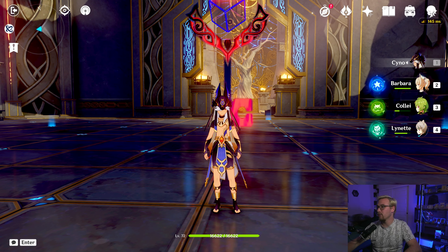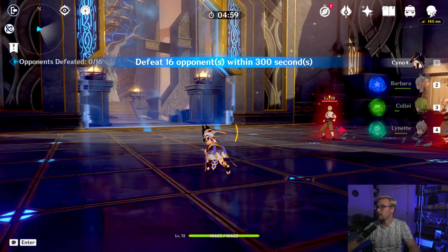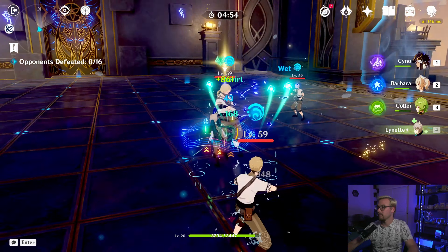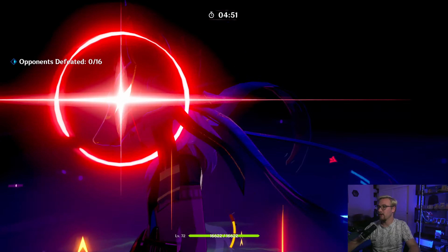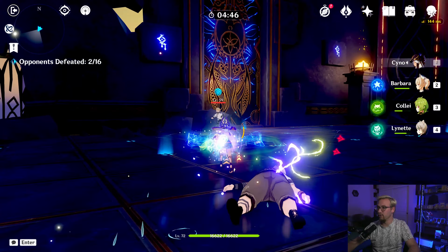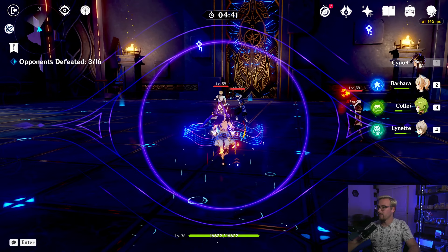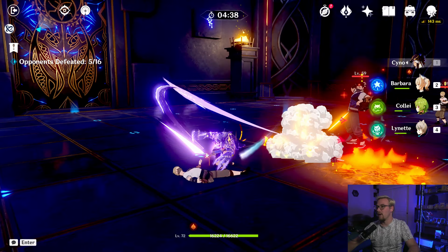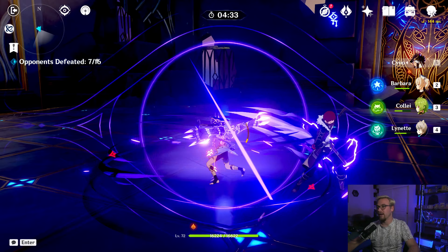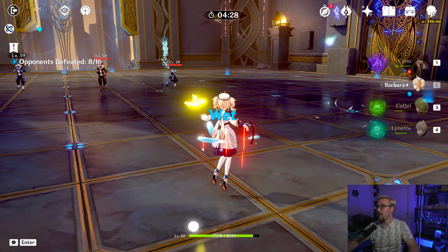The rotation will be to use Barbara's skill, Collei's skill, then go to Cyno, activate his burst, and we're going to be doing Quicken Aggravates, Bloom — every reaction we possibly can. We're going to ride his burst out until it ends, because if we take him off the field it ends anyway. Then we'll have his burst ready to go again, so we go back to Barbara to start the rotation over.